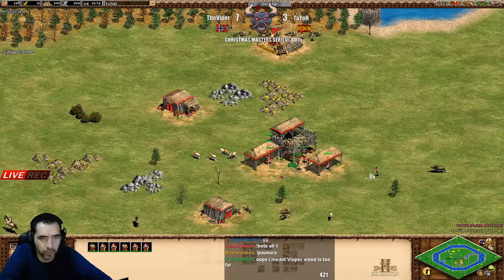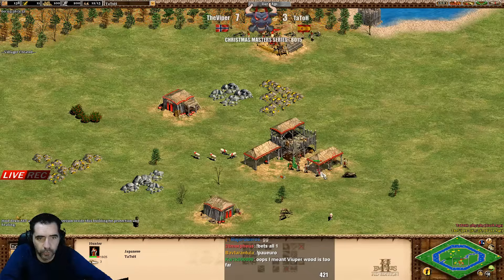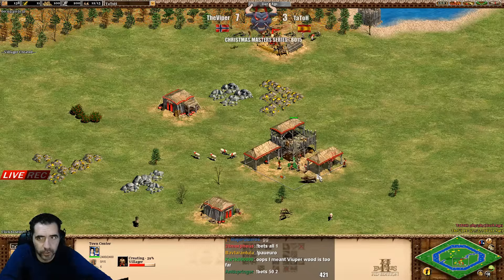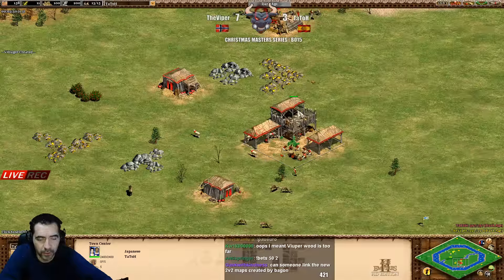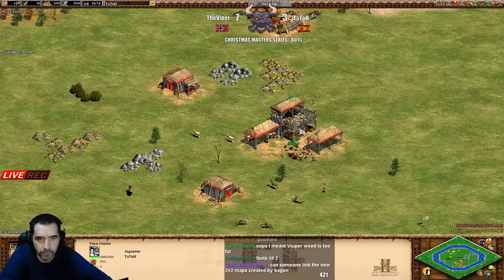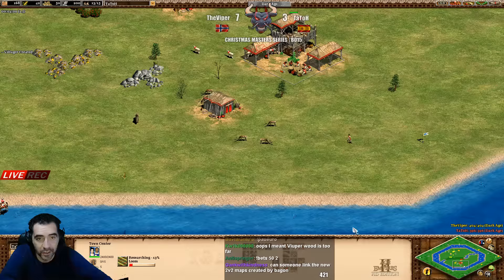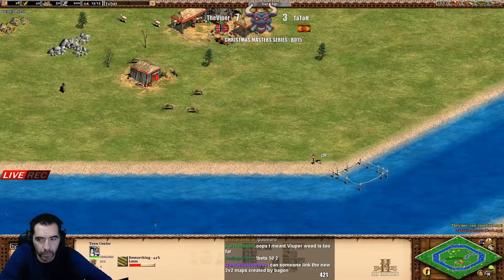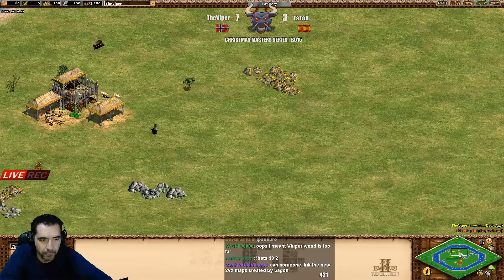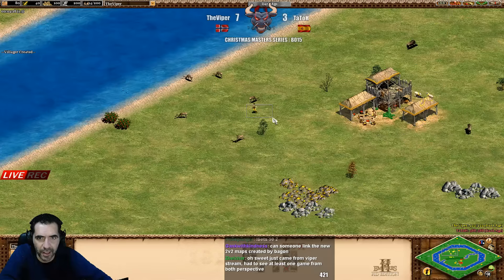He's going to bring the boar in super close but he's going to have to make the loom probably. He doesn't have the food and will have to make the loom - no food. He's waiting a bit but he doesn't have the food, that's not good, and he's doing the loom now. You have to make the loom instantly - it was obvious he was going to be without food. Viper still without the loom, so now it's a little advantage already to the Viper.